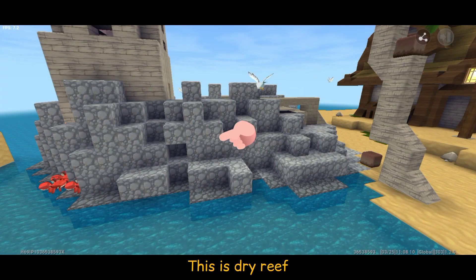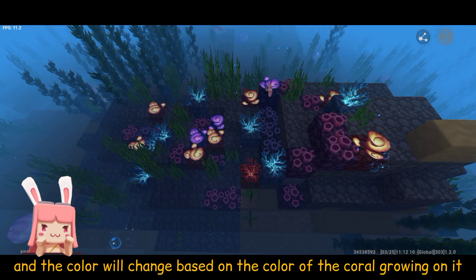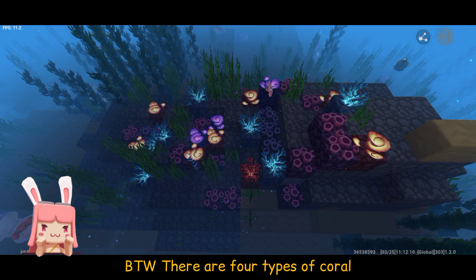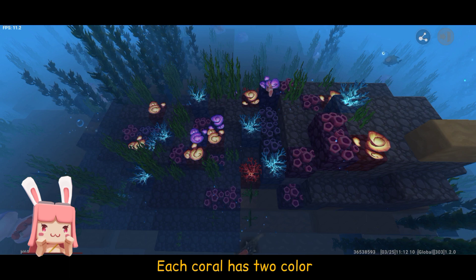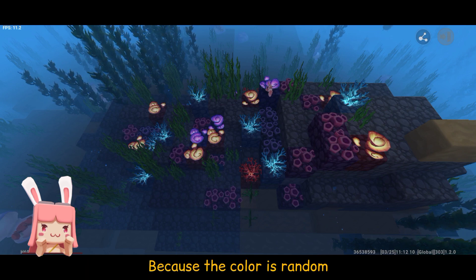This is dry reef and this is wet reef. Coral can be planted on it and the color will change based on the color of the coral growing on it. By the way, there are four types of coral, and each coral has two colors. You can't choose the color of the coral you plant because the color is random.